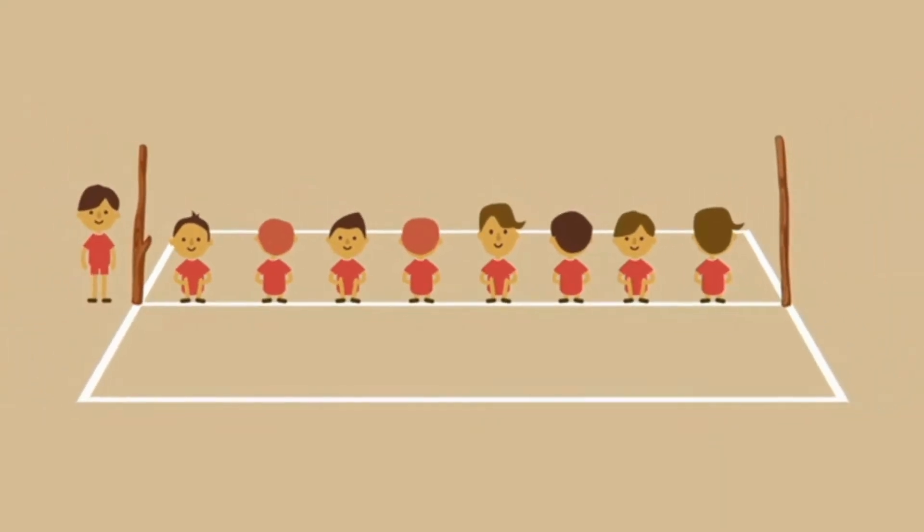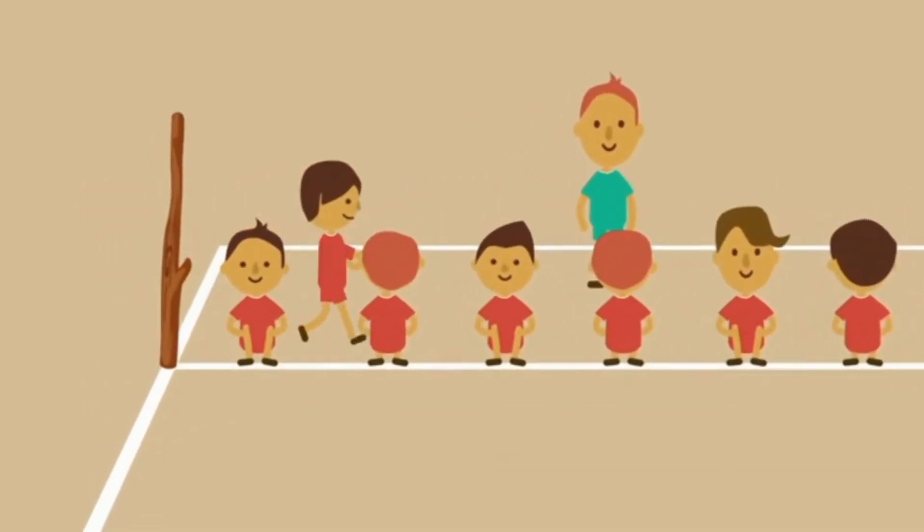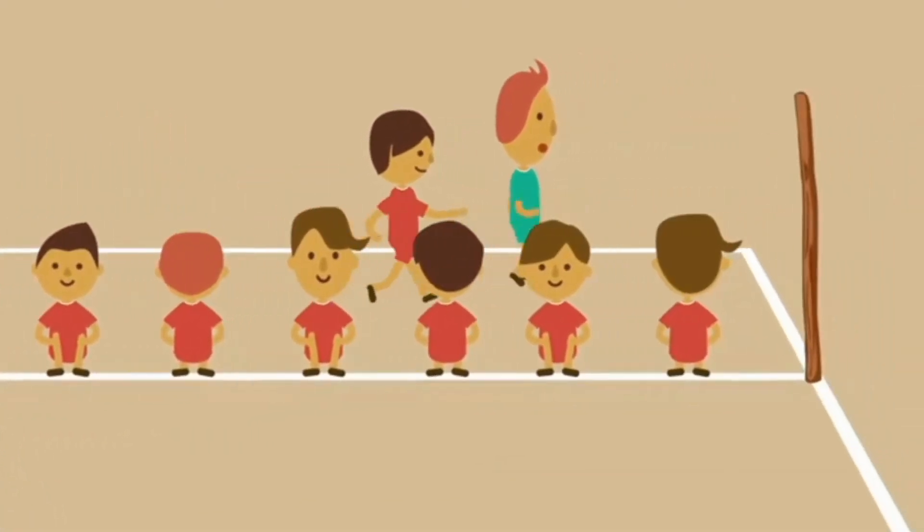The ninth player, who is the chaser, stands next to a pole. Second, three defenders from the defending team enter the court. The chaser tries to capture them by tagging them.